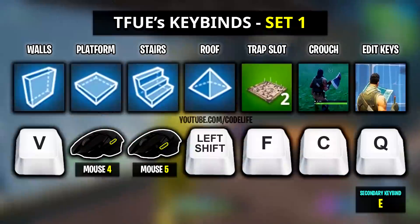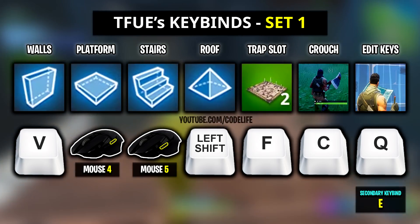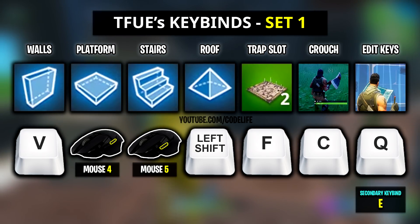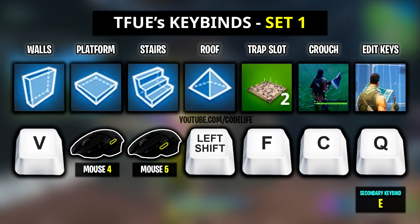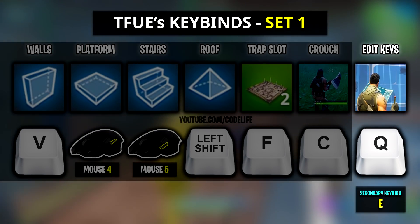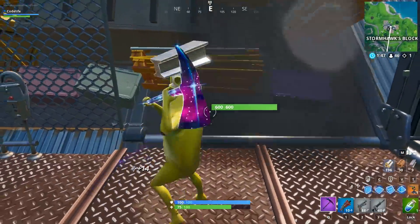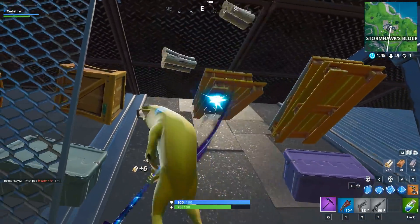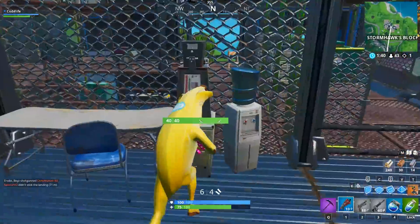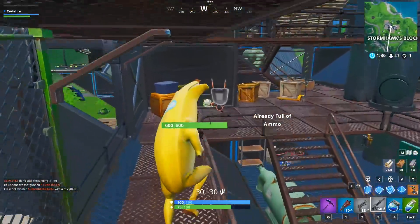Starting off with set 1, these are the keybinds that Tfue was first trying out. As you guys can see, he changed all of his building keybinds as well as his crouch key and edit key. You guys would also notice that he's now using two separate edit keybinds. For those, Tfue is using Q as his primary keybind and E as his secondary keybind. For those that don't know of his trick, it pretty much just doubles your editing speed, but the only problem is it's very hard to execute. Tfue played around with these keybinds in creative for a while, but he decided he could probably find some better keybinds, which brings us to keybind set 2.